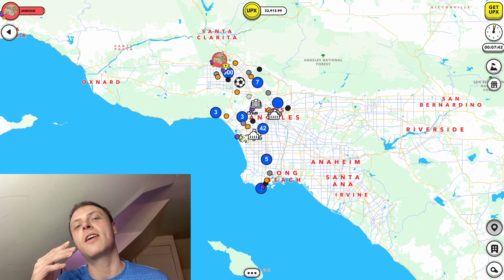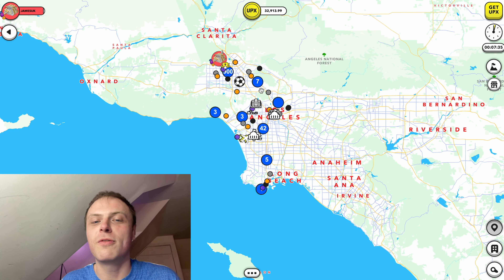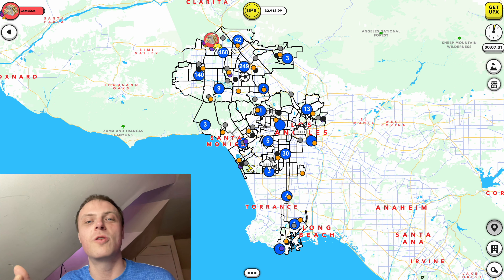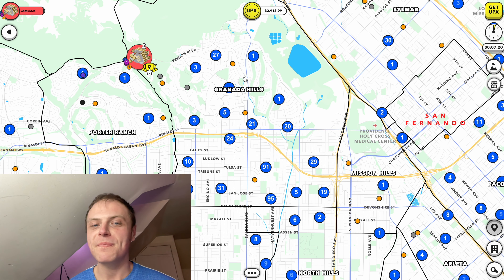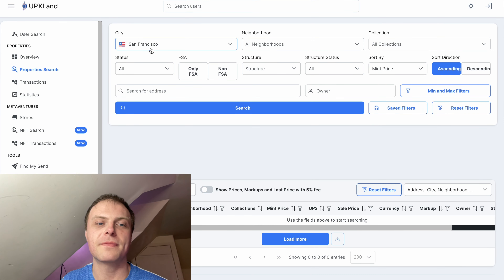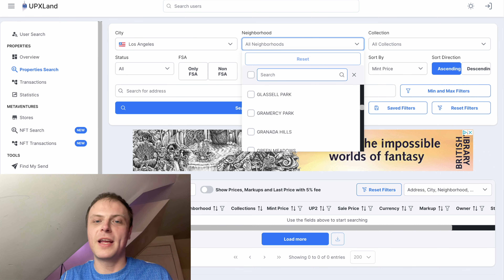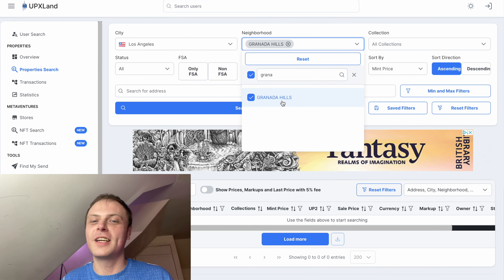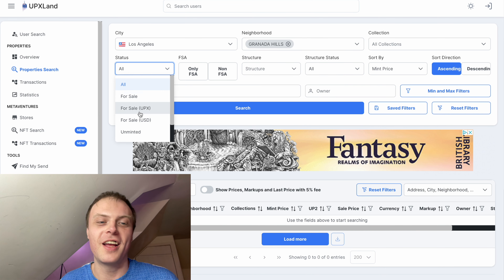Tomorrow's blocked off for someone else, but Saturday and Sunday are free. Send 10,000 UPX over if you want a sponsorship on this channel — all the investment goes straight back into Granada Hills, building up the node and pushing Upland content on this YouTube channel. Granada Hills is going really well — we've basically bought another 10 properties, plus we've minted probably about 12 properties with all that Tycoon UPX. We've actually got 32,000 here. I want to talk about FSA properties from the last video — I called the Frost Pass a totem yesterday, I was really tired.